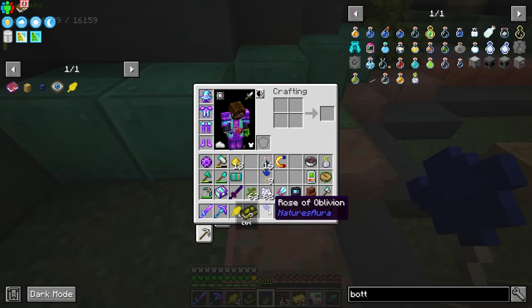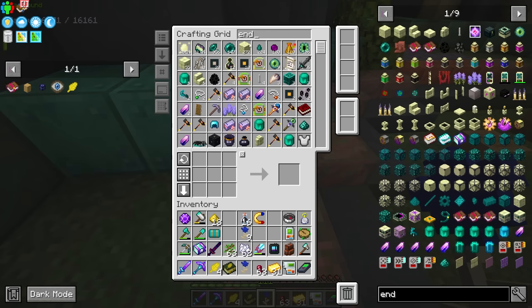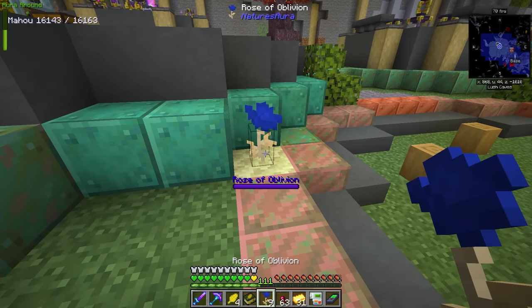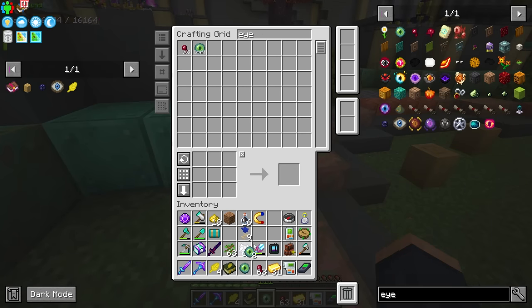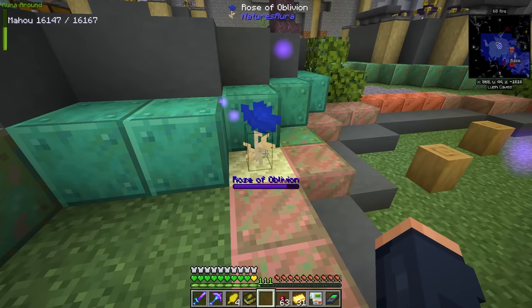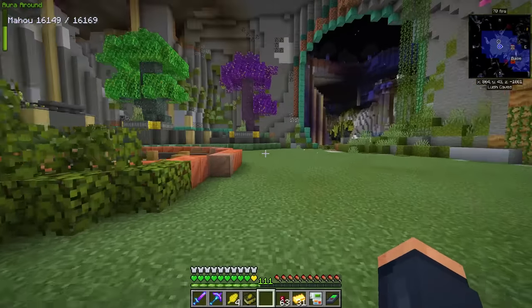The cool thing that these roses of oblivion can do is help bring that aura up. We're going to need in-stone to place this on, so let me mine this and place a single piece of in-stone right here, then place the rose of oblivion on it. The rose of oblivion has a really neat function — if we drop an eye of ender on the ground it should consume it, and then it's going to start generating and dispersing aura into this area.